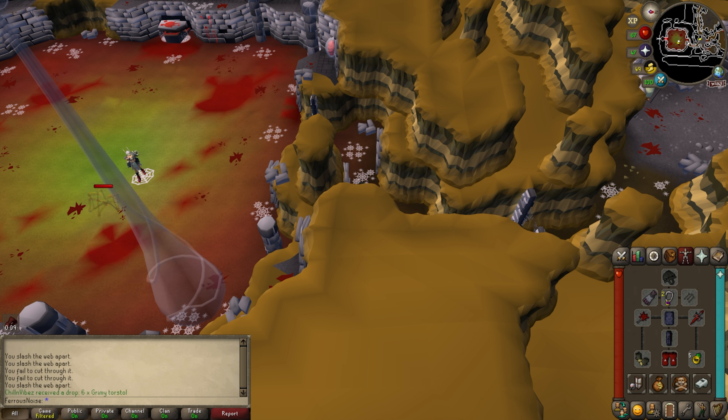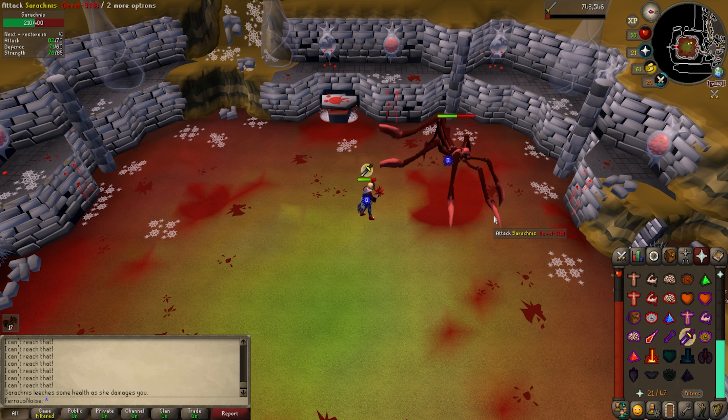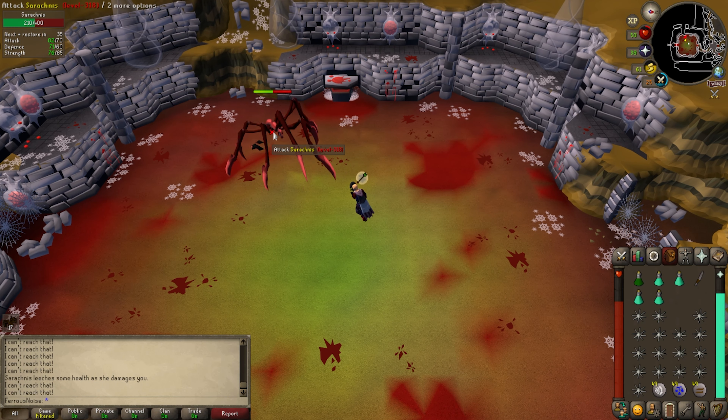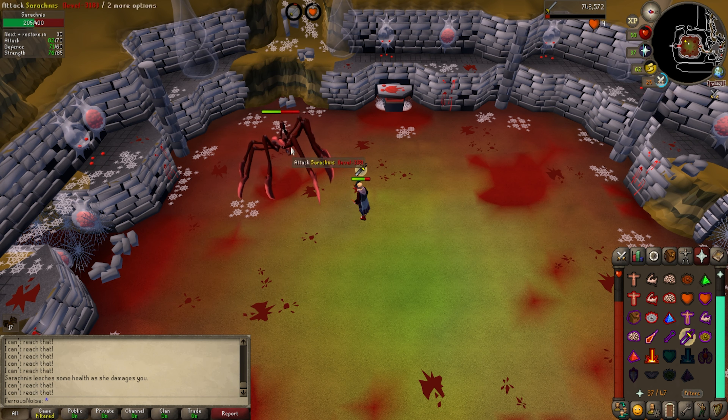It has a unique accuracy effect, so that probably outweighs the spider's higher stab defense, although I'm sure a bludgeon would probably still be better. The combat achievements here seem simple, but a couple require perfect execution of the fight. Certainly possible for me right now with enough practice, but the longer the fight the more chances I have to slip up, so it'll be a lot easier with better gear — just because the fights will be shorter.